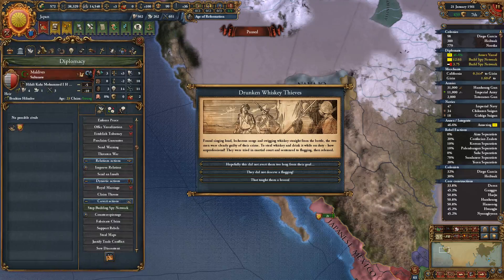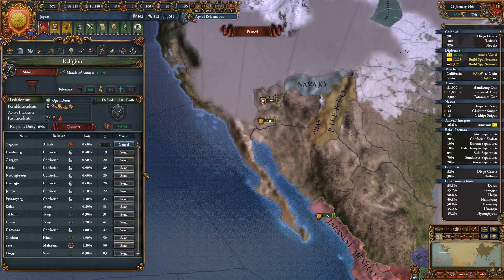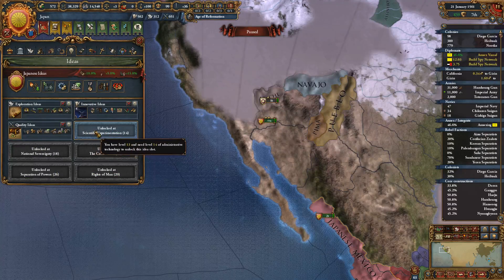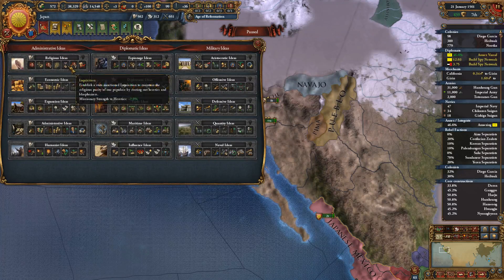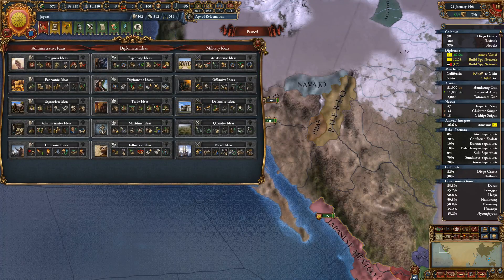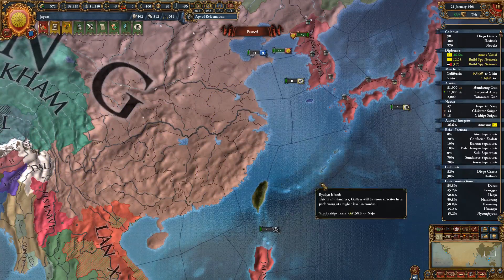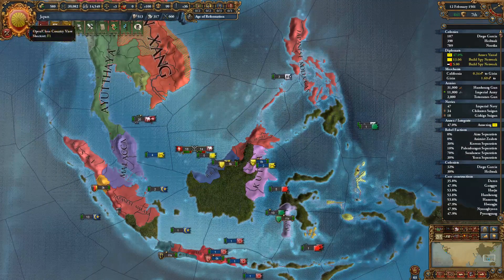What kind of points do we need? I guess we just need some diplomatic points right now. Haven't got any focuses right now. What are we gonna go for next? We get a new idea group — I'm thinking either religious, humanist, administrative, something like that. Could also just go for trade ideas and get the trade that way. But it's not really gonna help because we still have to kill Ming. We're never gonna have enough power here without getting rid of Ming first. I think we're just gonna do some admin ideas.